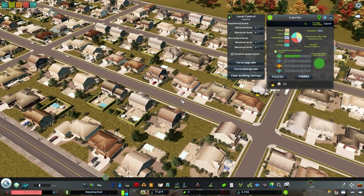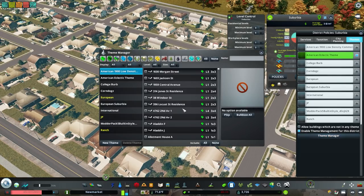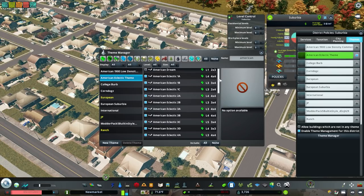I'm going to click the district and then hit Themes. These are all of my themes — some are downloaded, like American Eclectic Theme and American 1900 Low Density Commercial. I'm going to click to activate this — you have to hit enable theme management for this district. I'm going to click Theme Manager and American Eclectic Theme. All of the American Eclectic buildings are checked off here. There are other buildings that might fit and I can add them — I can click the checkbox to include it. American Dream would probably fit, but 1900 midrise would not, so I'm not going to check that box.